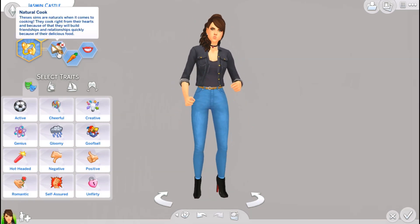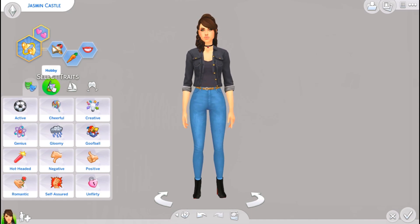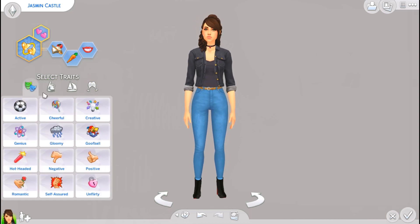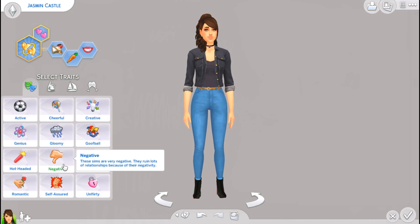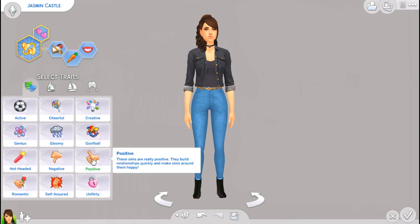I almost forgot — I also wanted to show these custom traits. Her traits are natural cook, naturally slim, and charming, which are all part of a custom trait pack by Kawaii Stacy. She has three trait packs, and I use all three. It adds a ton of custom traits to your game, and they actually come with special interactions, moodlets, and a real impact on your sim's personality — not just decorative. For example, negative sims ruin lots of relationships, while positive sims build relationships quickly and make sims around them happy.